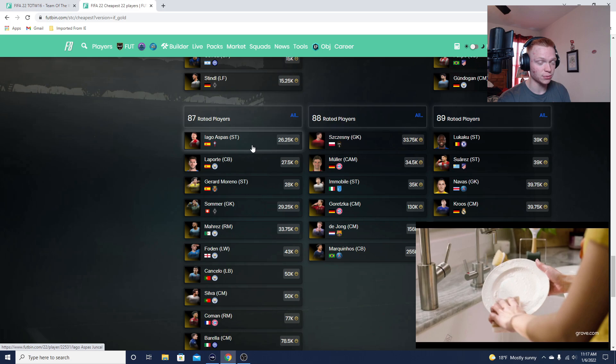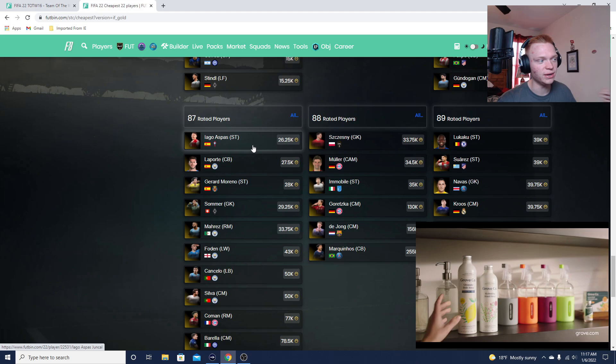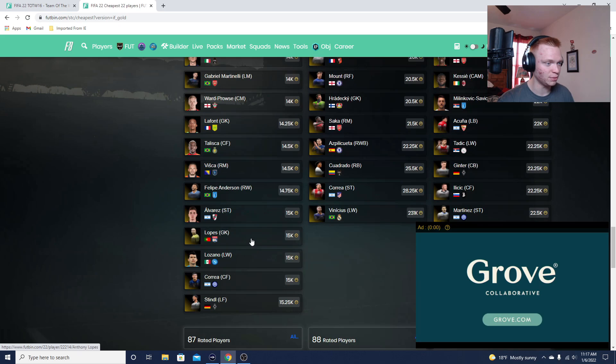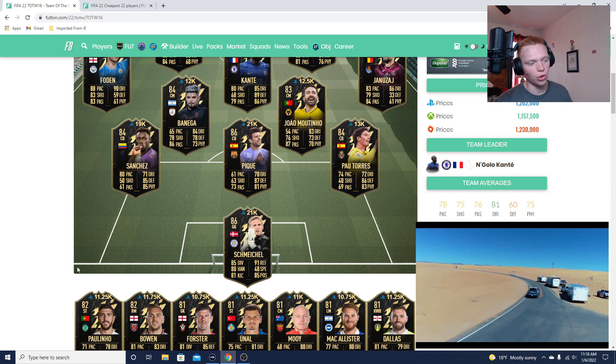We're getting marquee matchup supply, lightning rounds Friday, lightning rounds Saturday, and on top of that we're also going to get the pack compensation from when EA messed up with the Headliners Ramsdale situation. So these cards — PK, Aspas, and also Schmeichel who's in this Team of the Week — are going to go super super low.